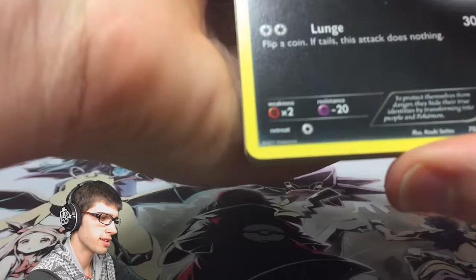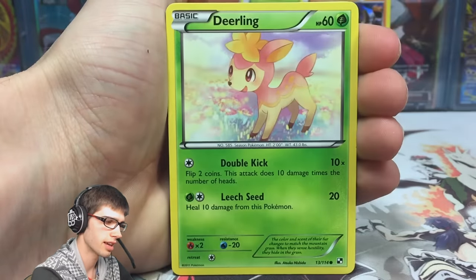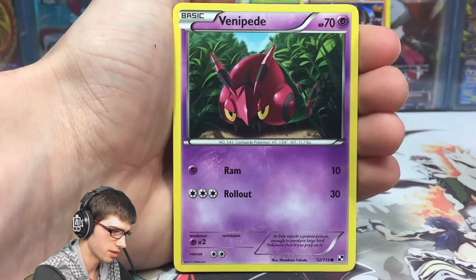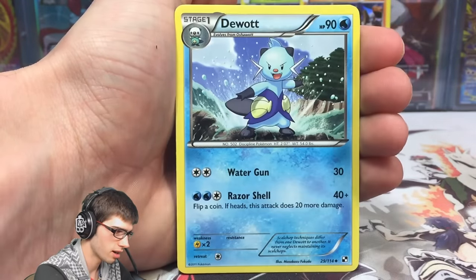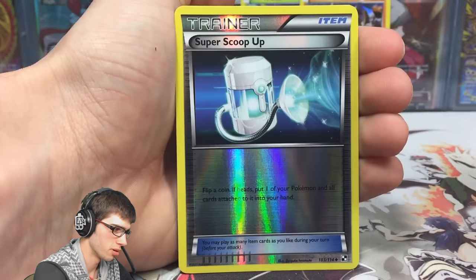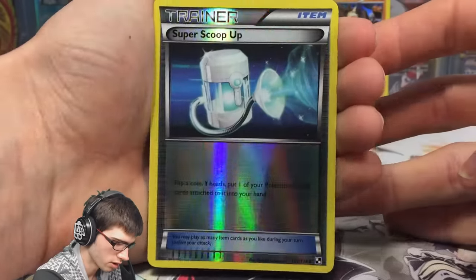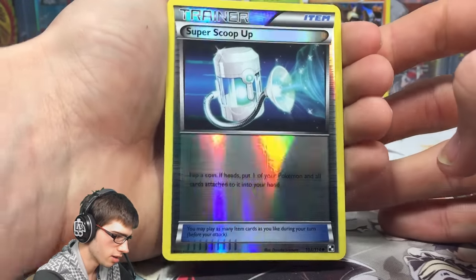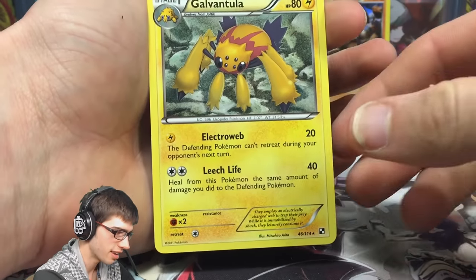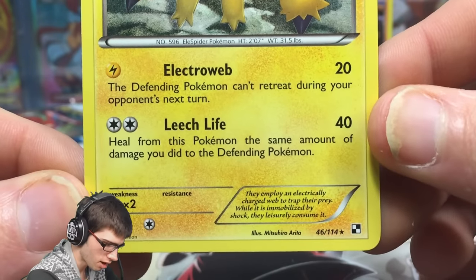Black and White base had this thing where some prints of the packs had code cards and then the other ones didn't. But we've got a Vanipede, a Deramarka, a Pokedex, Simipour, a Super Scoop Up reverse holo — that's not bad, that holo foil's like your diamond pearl kind of looking ones. And a Galvantula regular rare with 80 HP, with Electro Web and Leech Life.